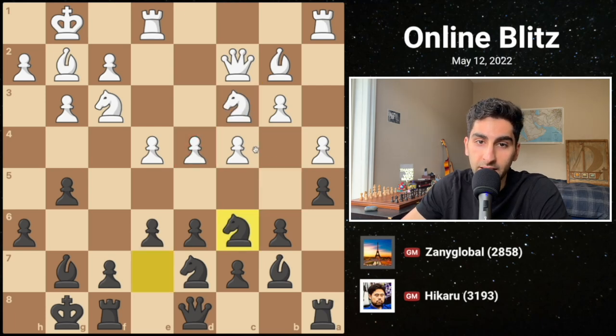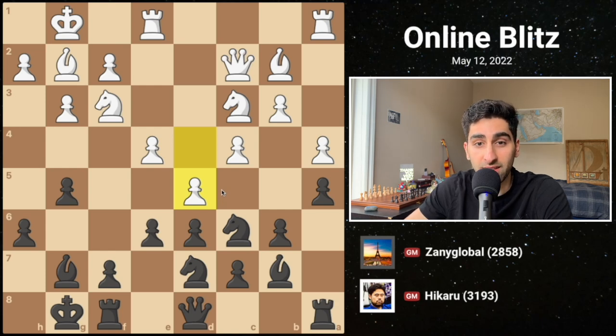Instead, white plays d5, which looks like a good move that gains space, but it's another mistake, because black's dark squared bishop comes alive, and black could also take advantage of the weakened c5 square.